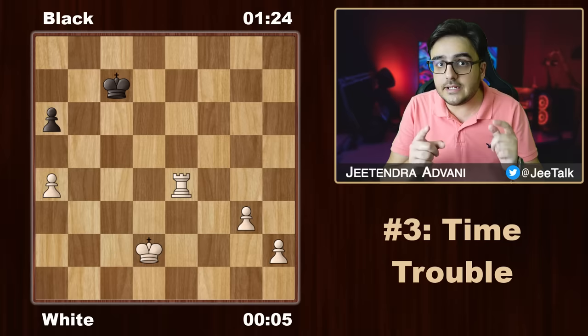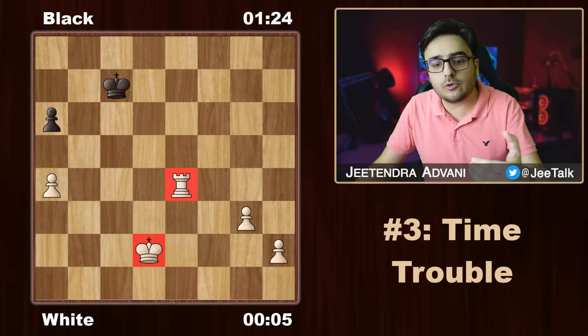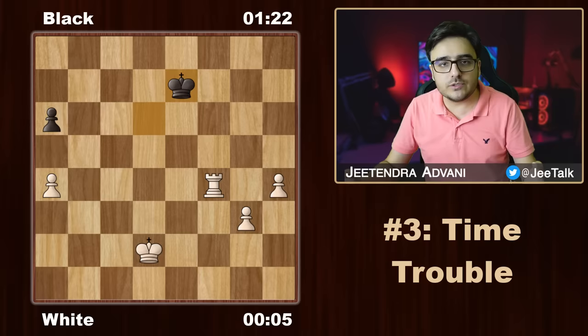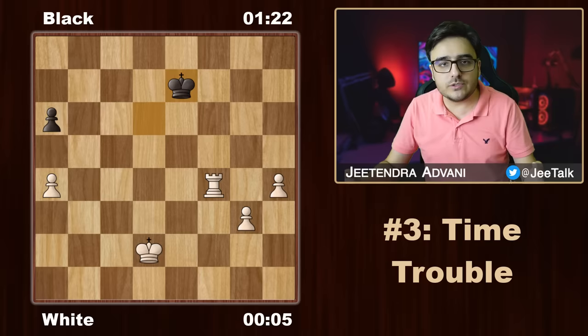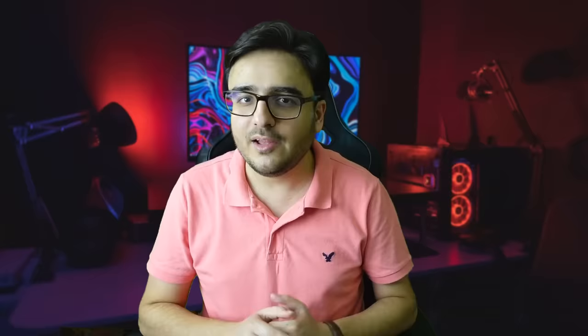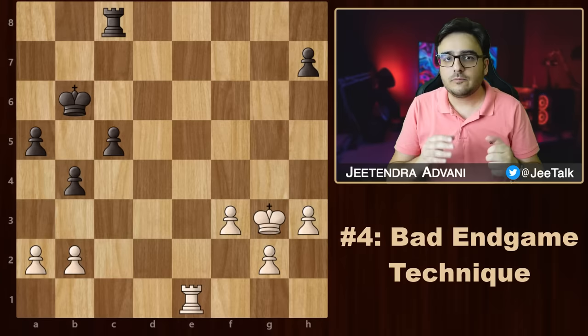I've seen a lot of players lose games just because of shortage of time. White is clearly winning but has only 5 seconds left on the clock. If you're playing online, here's the trick: make pre-moves. Put your rook on a square protected by the pawn — the king is now trapped within this box. Simply push the pawn forward without worrying about your opponent's moves, and without losing any time, you have a queen. Use the ladder technique and that's a mate. In general, you should be playing a little faster throughout your game, especially in faster time controls. A good way to practice this is the Time Trainer inside AimChess.